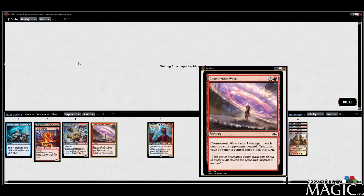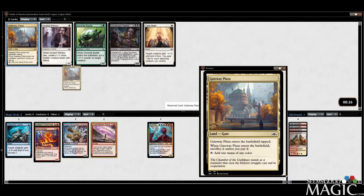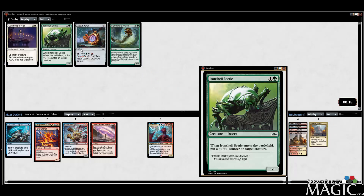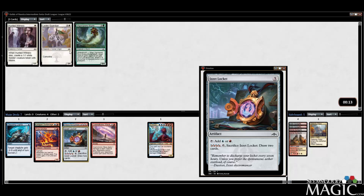I guess we take the Plaza — no blue or red, possibly a bit concerning. We'll take the Locket, not sure I'm playing it though. We're supposed to be in Selesnya again it looks like. I can't abandon ship and do it — I just kind of don't want to.